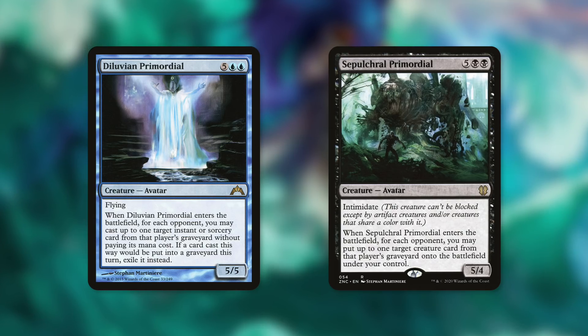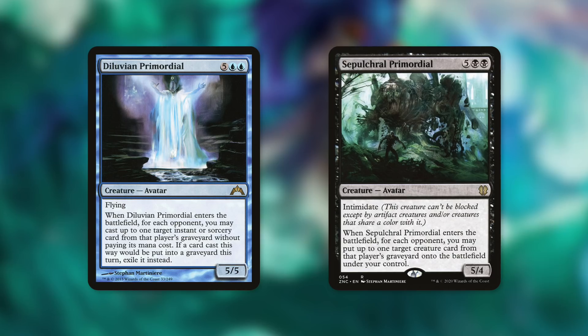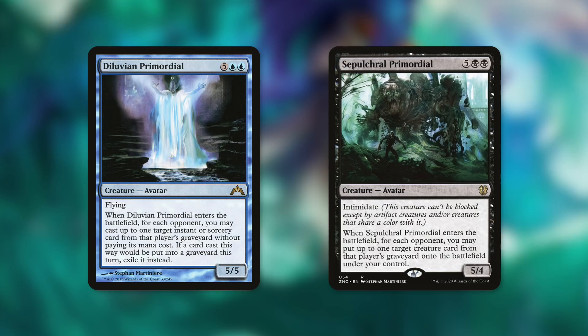Encoring Diluvian Primordial, if you've got all three opponents, you're getting nine different instances of casting instants and sorceries — and later in the game, opponents' graveyards likely accommodate that. You're getting an absurd amount of value casting thing after thing. Sepulchre Primordial is powerful in a different way: when it enters the battlefield, for each opponent you may put up to one target creature card from that player's graveyard onto the battlefield under your control. Encoring that gets you essentially nine creatures for seven mana.